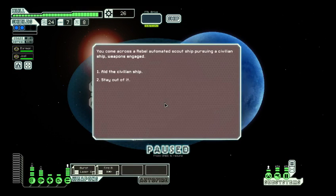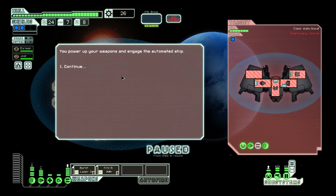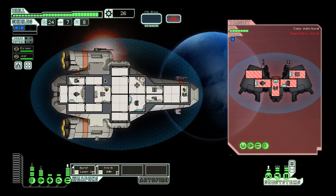Probably going to have to forfeit that one. You come across a rebel automated scout ship pursuing a civilian ship — weapons engaged. We're going to aid the civilian ship. You power up your weapons and engage the automated ship.